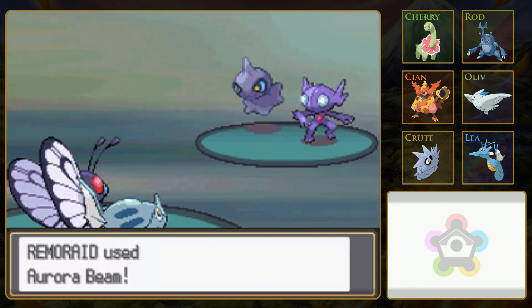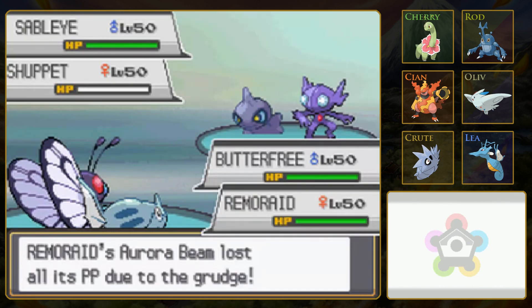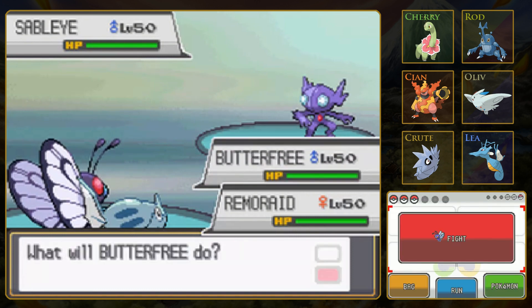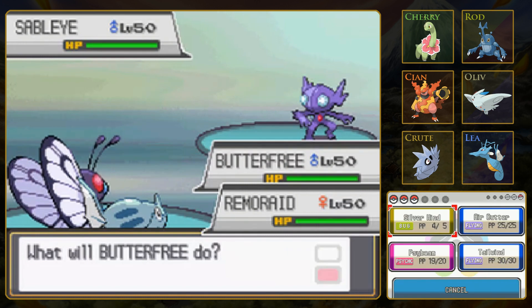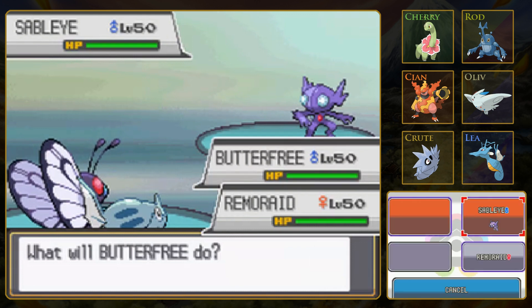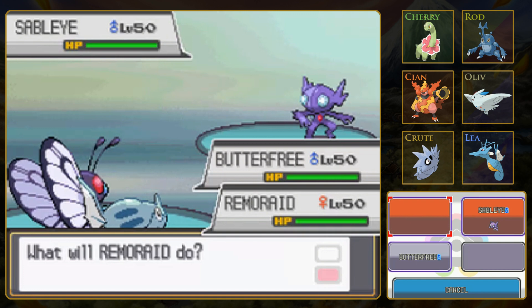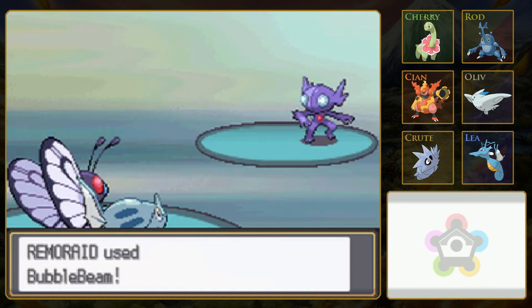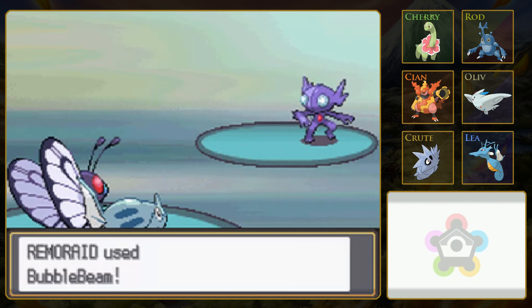Now it should be Sableye versus both of us, so that's good. Riolu is pretty weak on defenses, decent attack, decent speed - but it's pretty low on stats overall, I think I'd rather keep my team. Let's just double up here. So because of the Grudge, no more Aurora Beams. And Detect failed, because on the second turn in a row you use it, it will only have a 50% chance of succeeding.